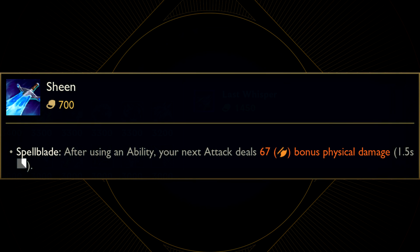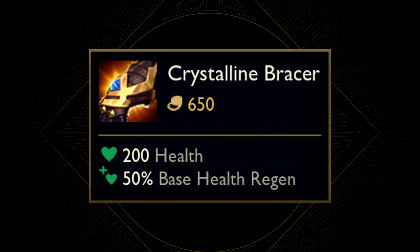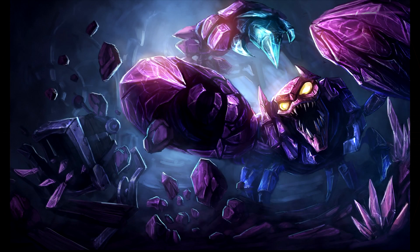Then there is Sheen, which is obviously a true ice weapon, so it comes from Freljord. Kirchei's Shard could be from absolutely anywhere - unfortunately there is not really a place famous for lightning, which is what this item does, unless we count Volibear, but I doubt this is going to be a Freljordian weapon. And then there is Crystalline Bracer, which just like the Armguard looks very Shuriman, and the Crystalline term could be referencing the Brackern, who also come from Shurima.